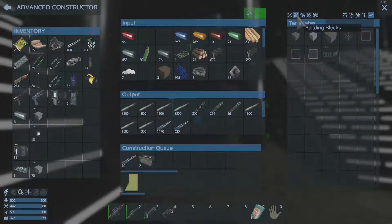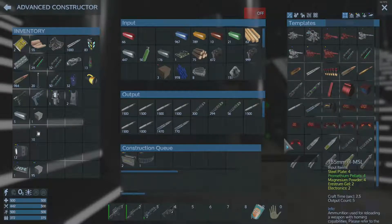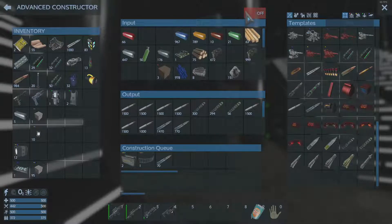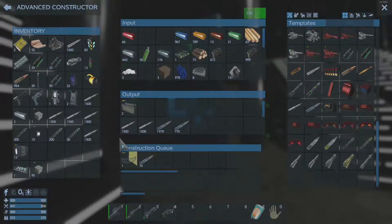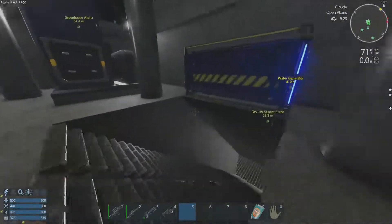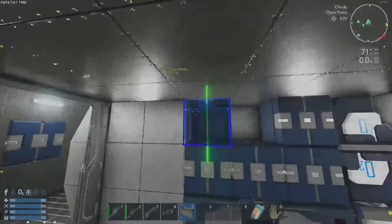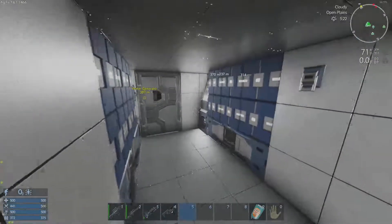I feel like we needed something else. One of those. 30 mil, fine. 15 mil, rockets, 15 mil — these are for the base. Head back downstairs. That should give us a lot of storage.